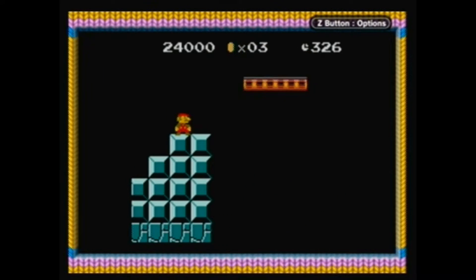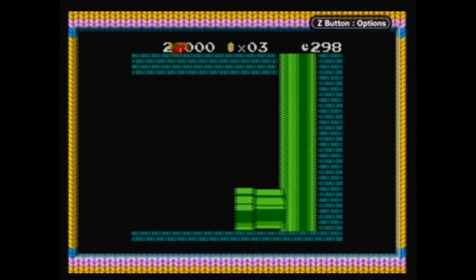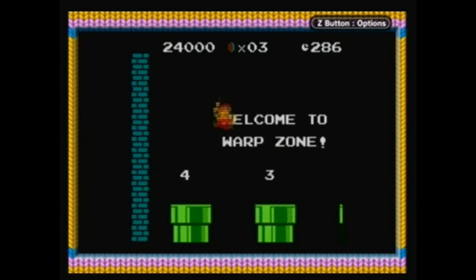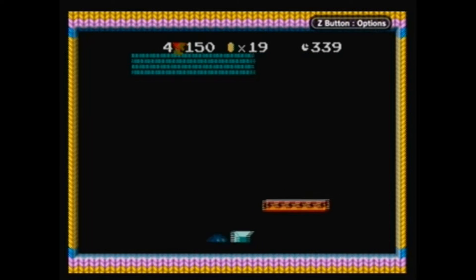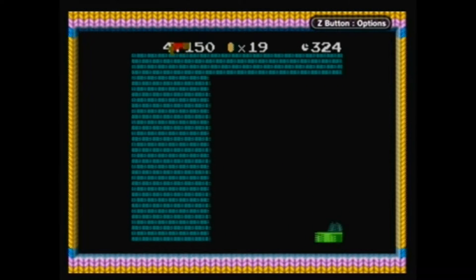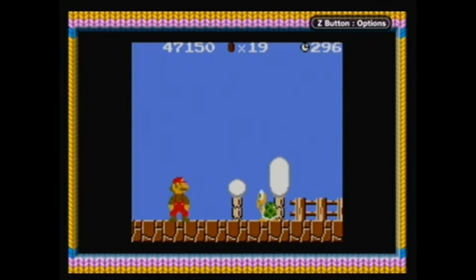Okay, so if you've already beaten the game, just from the File Select menu go to Level 5-1 and skip what I'm doing right now. But for the rest of you guys, what you're going to want to do is take the Warp Zone and go all the way to World 4. Then from World 4-2, take the second World Warp, skip right over the finish line and go right to World 5 — your only option. And here is where the magic happens.